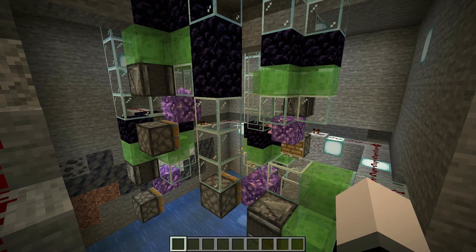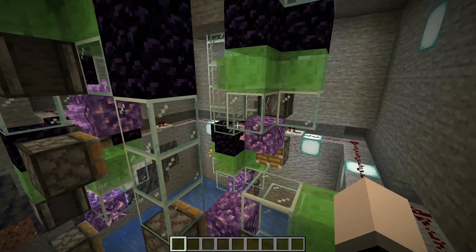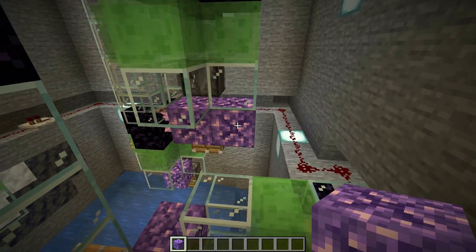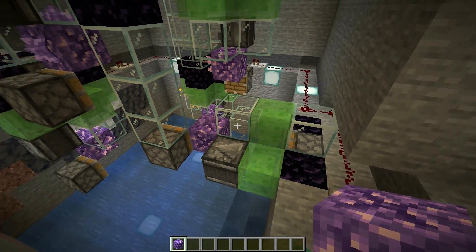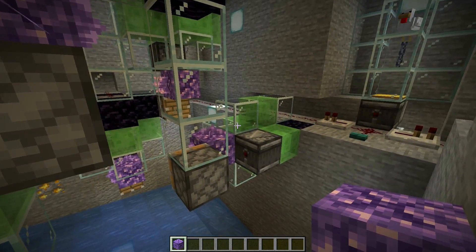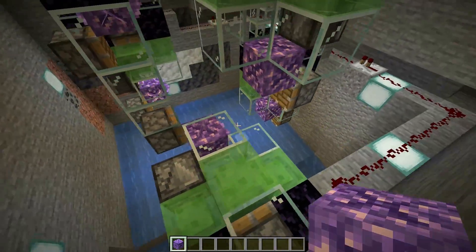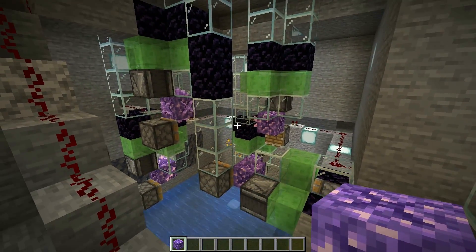This wasn't a very big amethyst geode — it only had five budding amethyst blocks. If you find one, more than likely there's going to be a whole lot more, and there's probably going to be some stuck in awkward positions too. In that case, you're probably going to have to modify your contraption a little bit in order to break more of those shards. As you can see here, we built one of the modules sideways just because it would have run into the other one and broken the system. So you have to keep that stuff in mind when building your amethyst shard farm.